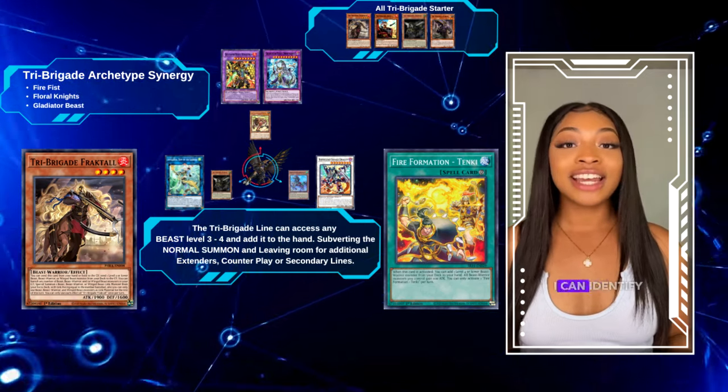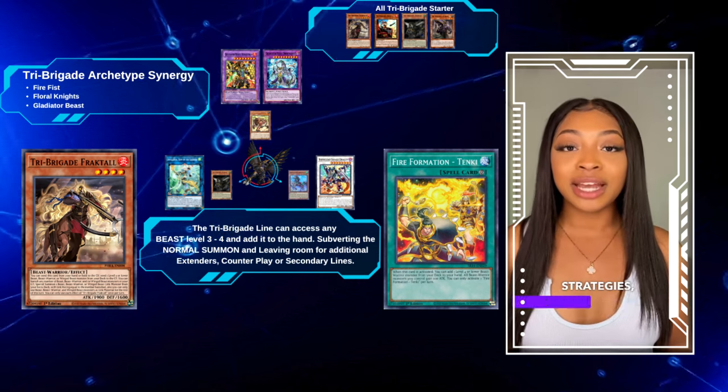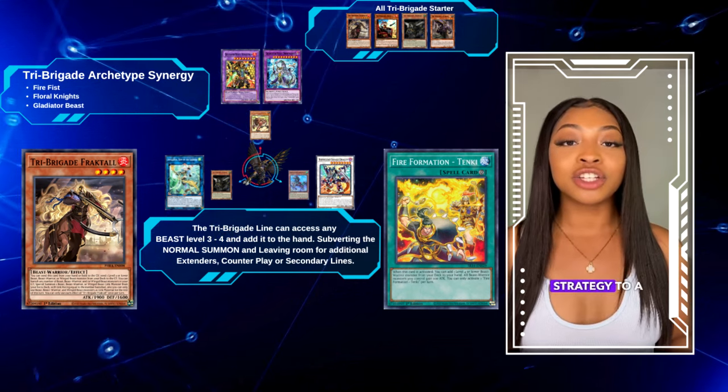With the power of the Codex, I can identify the archetype, understand the play style, analyze key cards, deck-building strategies, meta game performance data, and tailor your strategy to a desired skill level. So what can I do for you, Duelist?